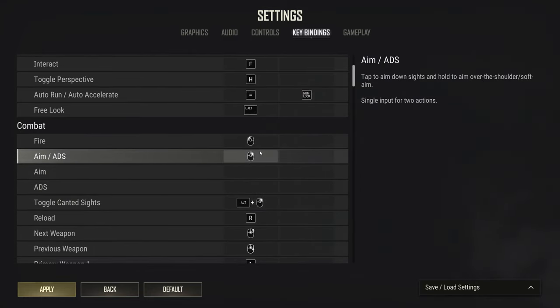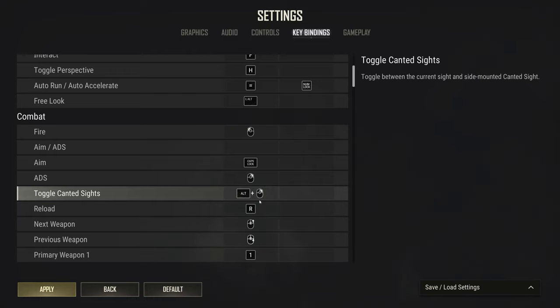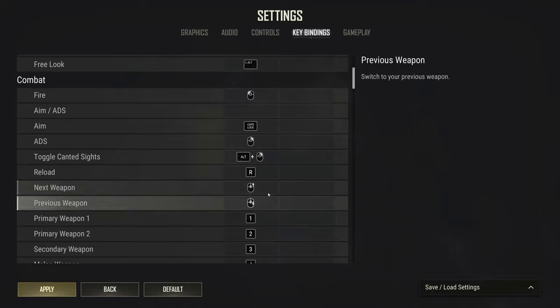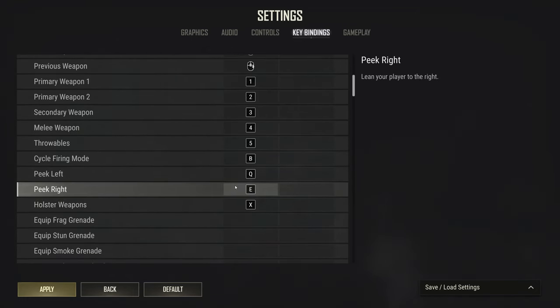The next big one is aim and ADS. By default, PUBG sets right-click once to go into ADS, and holding right-mouse to go into an enhanced hipfire aim they call 'aim.' If you're using hold ADS, it's critical that you don't use aim-slash-ADS as the same right-mouse bind, because there will be a significant delay when you ADS. Set them as two separate keys — I unbind aim-slash-ADS and set aim to caps lock and ADS to right-mouse. Candid sights I find pretty bad and don't use. Scroll wheel for weapon swap is personal preference; I leave it on but rarely use it.